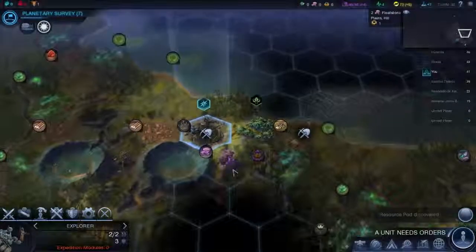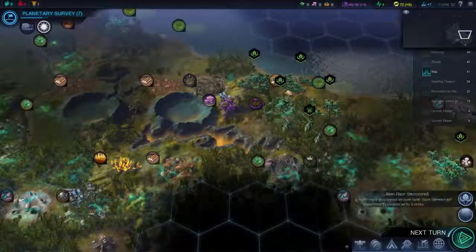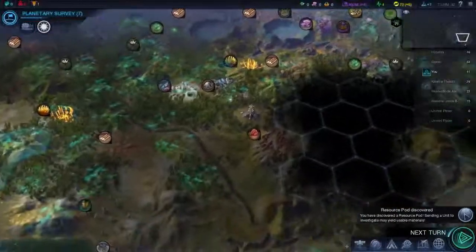You've got no modules left. Bummer. There's the alien nest. Life rooms will spawn from this location while it exists. I might want to get rid of that but that's going to be a bit later.